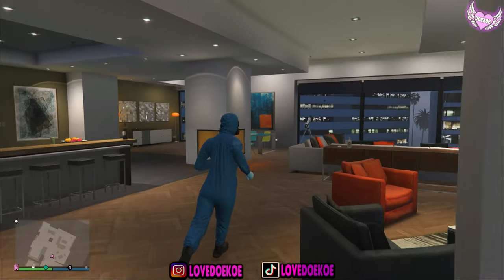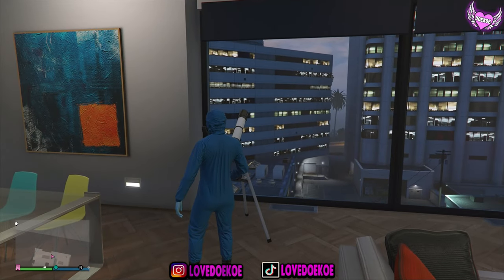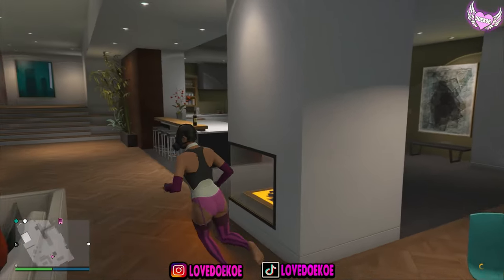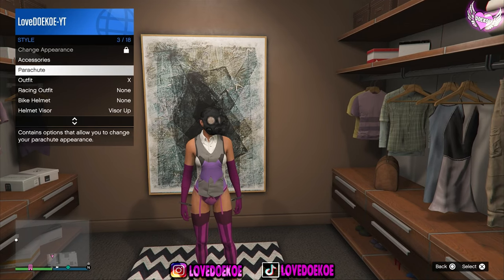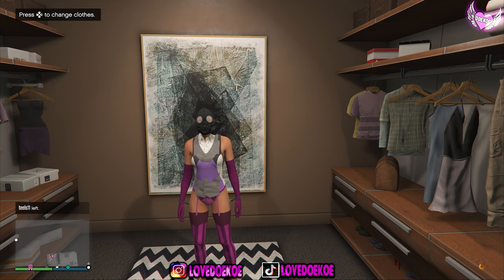Once you're back in online, you can do the telescope glitch again. Just run to the telescope, spam right on the d-pad and spam the X button and hold your interaction menu. Now choose your first outfit slot and walk away. Now go to the outfits and save this outfit again in the same outfit slot. Now open up your interaction menu and spawn on that same outfit for 20 seconds. Once you're done with that, you can restart your game.